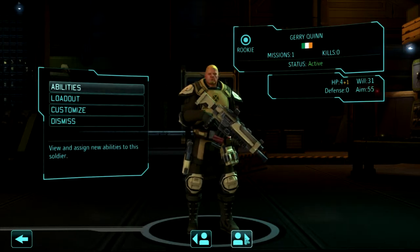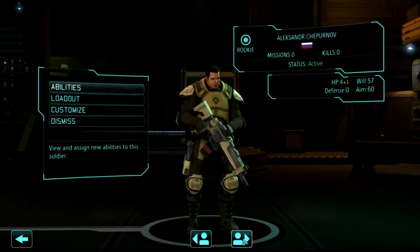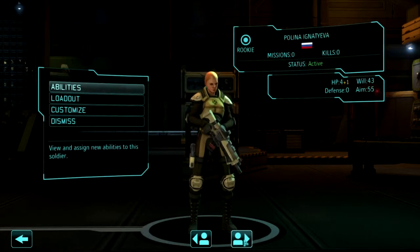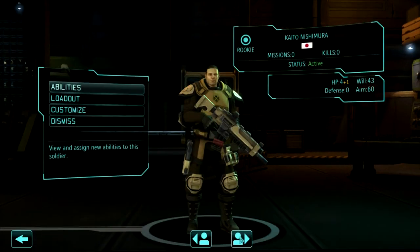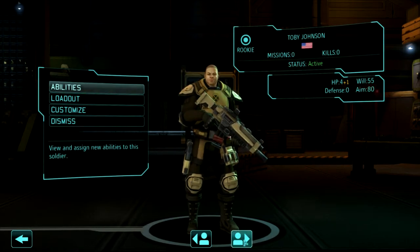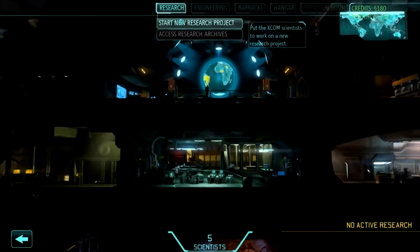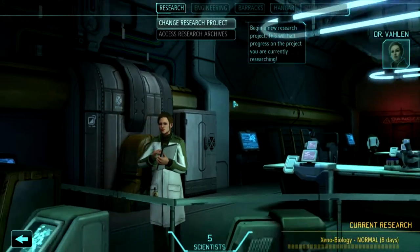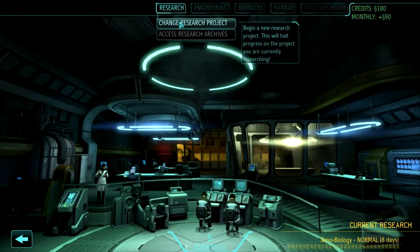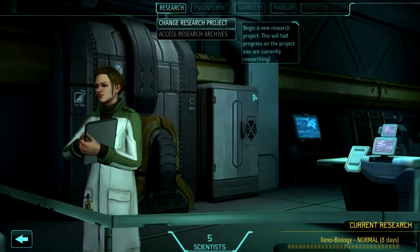Generally, anybody with stats this bad I just go ahead and dismiss. Sarah Murphy is pretty good — at least her aim. And this guy is a rock star. So we've started our research with xenobiology for now. Generally speaking I would go with alien materials as my first choice, but I'm missing one weapon fragment, so xenobiology it is.